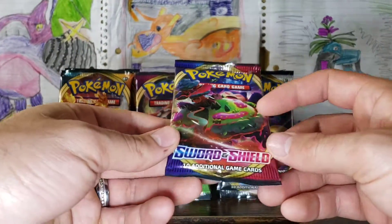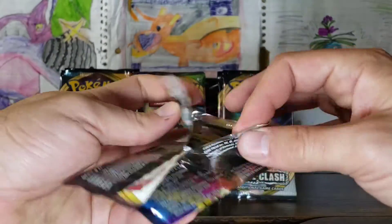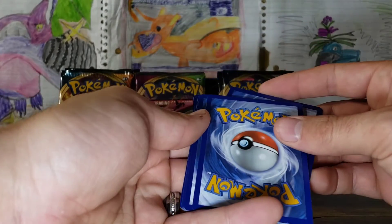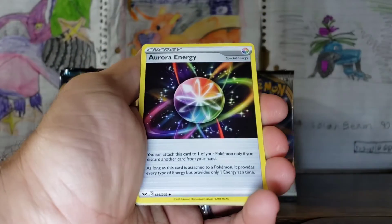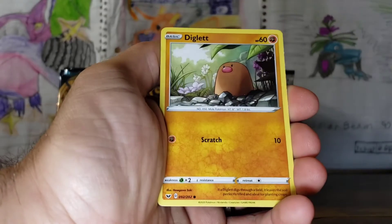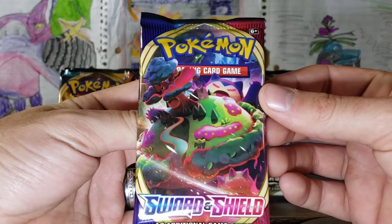Second pack, Sword and Shield. White and green — this should be amazing. Water Energy, Dubwool, Aurora Energy, Lum Berry, Joltik, Roselia, Goldeen, Ferroseed, Diglett, Drizzle, and a Marnie. Holographic. That is a beautiful Snorlax — with the whole world growing on his belly. I would like to get him.